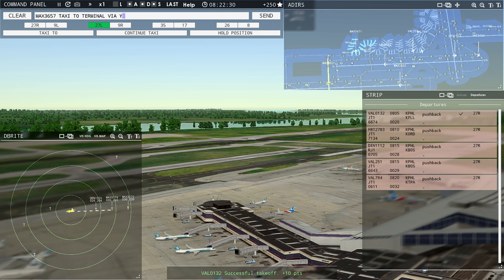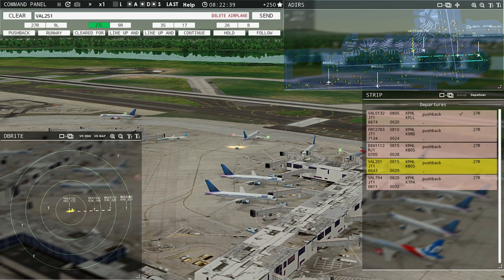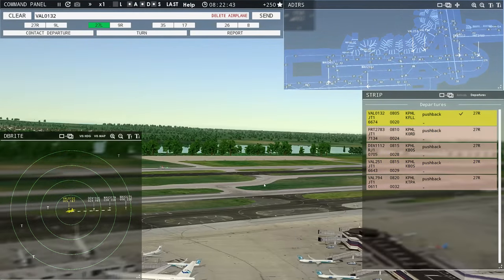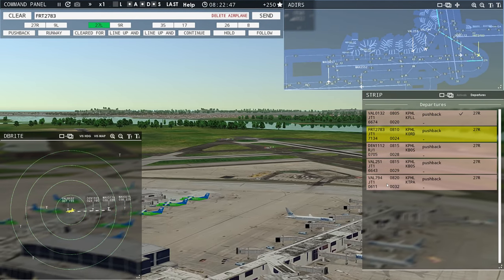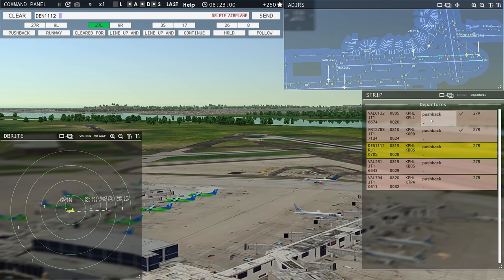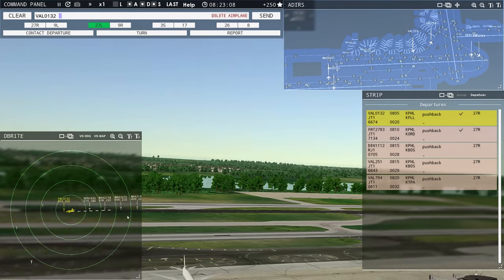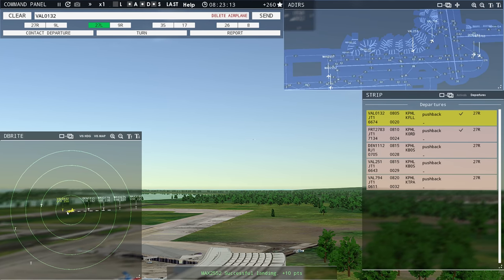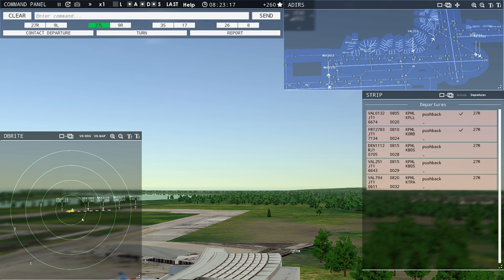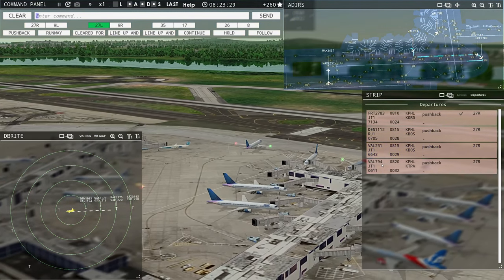Runway 27R taxi via Juliet Hotel, Value 7-9-0-4. Denali 1935, runway 27L, cleared to land. Runway 27L cleared to land, Denali 1935. Magic 3657, taxi to the terminal via Yankee Juliet. Philadelphia Tower, Magic 3275 with you, runway 27R. Magic 3275, Philadelphia Tower, wind calm, runway 27R, continue. Philadelphia ground, Value 251 ready to taxi. Congratulations. Field Air 2783, runway 27R, cleared for takeoff. Runway 27R cleared for takeoff, Field Air 2783. Denali 1112, runway 27R, line up and wait. Runway 27R line up and wait, Denali 1112.